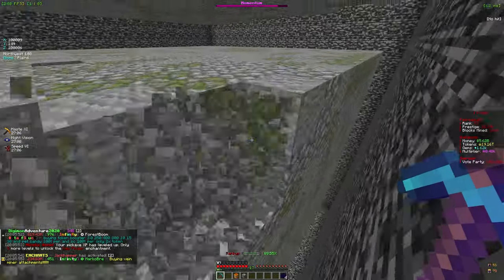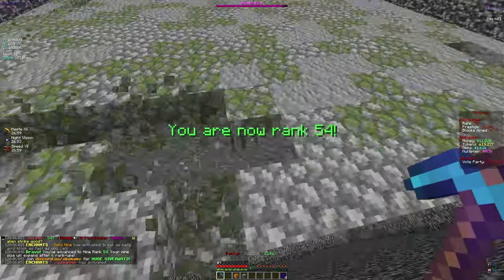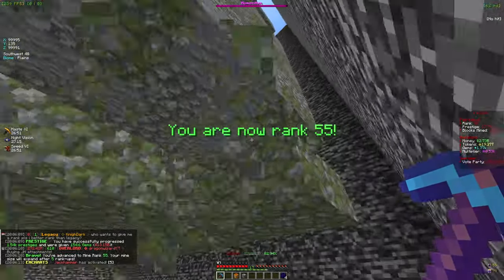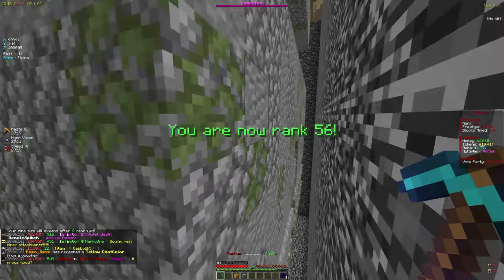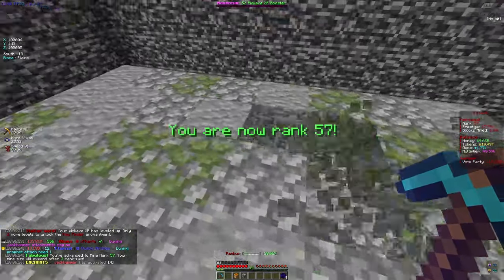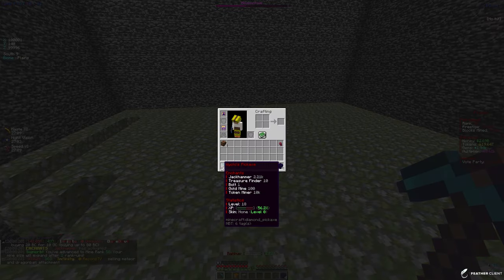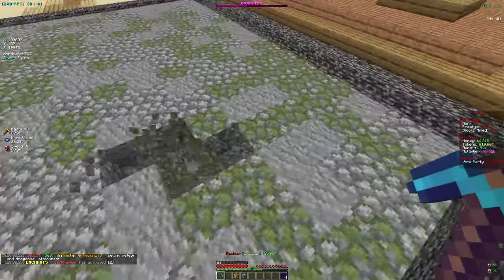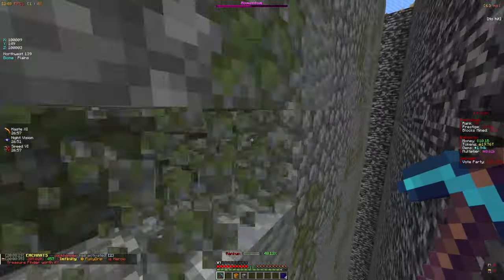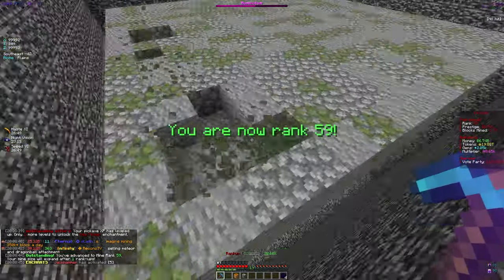We don't have too many crates right now, so we'll hold off. We do have common armor boxes we don't need — we basically salvage those for salvage points, then use those points to buy mythical armor boxes. With mythical armor boxes we can get mythical and hopefully masterful pieces, which is the best rarity on the server. One way to level the pickaxe faster is the pickaxe XP booster, which doubles XP gained. We don't have any currently — you get them from crates or buying from players.